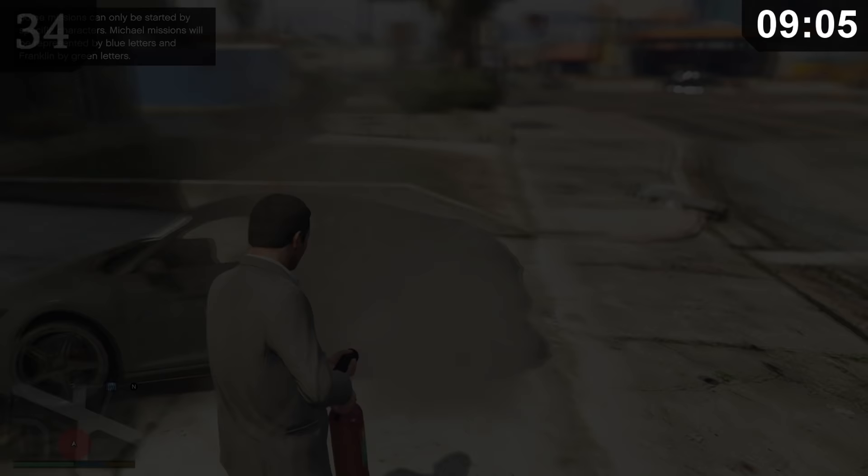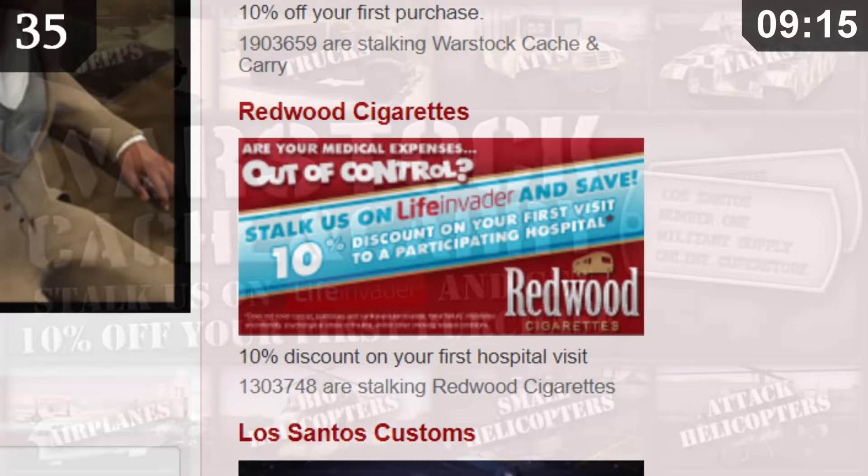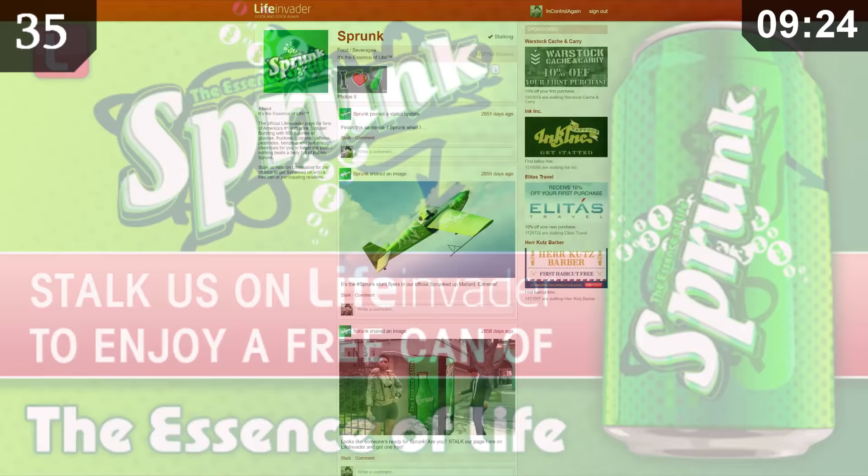Rockstar made an official Life Invader website that mimics the in-game version. If you sign in using your Social Club account, you can get some pretty cool perks by following — slash stalking — these accounts. If you stalk Warstock Cash and Carry, you can get 10% off your next purchase. This is also the same for Legendary Motorsports and Alita's Travel. You can even get a free can of Sprunk. This is probably the least useless thing in this video.